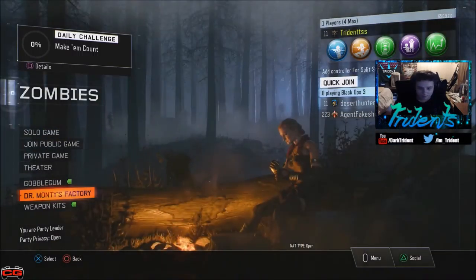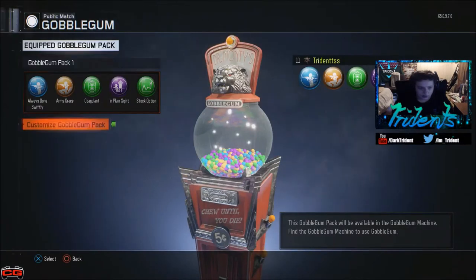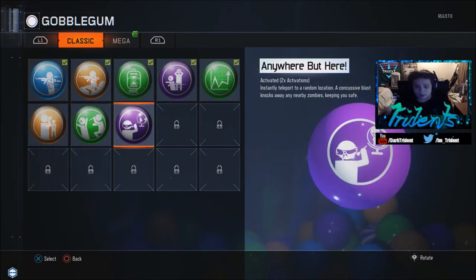That's all of my liquid divinium spent. Let's look at my bubblegums now. Melee attacks deal five times as much damage to zombies — that is awesome! Because when you knife something you get more points, so doing five times the damage means you can knife zombies on high rounds and kill them in one or two hits. That's going to be insane.